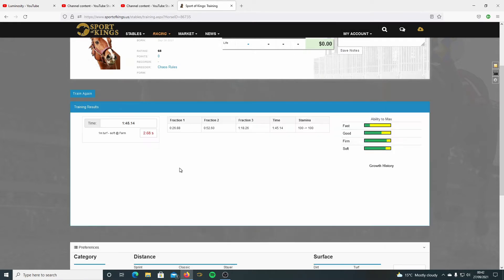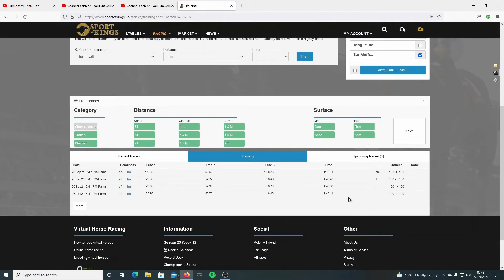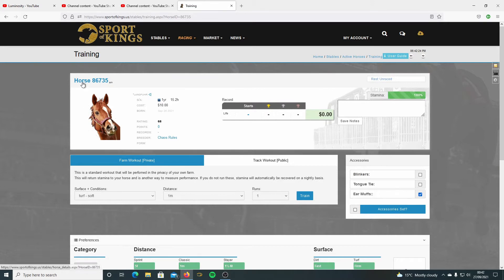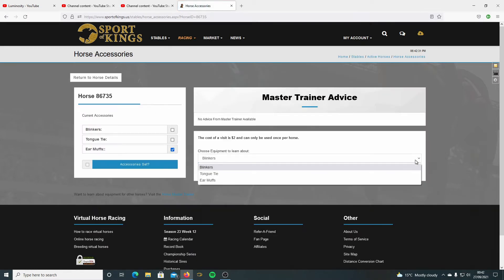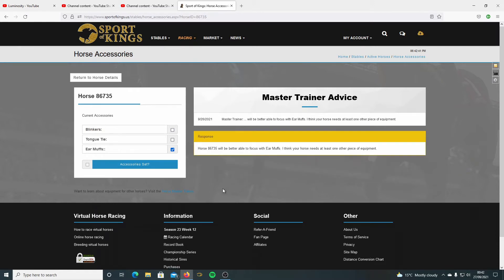Same again. It looks like it likes that - that's quite a big jump for earmuffs. They're normally very small, but it's 0.3 better. That's like 99% improvement with earmuffs. To confirm that, I'm going to go to equipment and check. This is the master trainer - you can ask once about one piece of equipment, it costs $2 which can be paid in bonus credits. So we'll check the earmuffs.